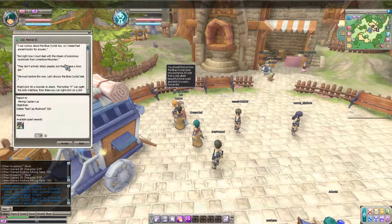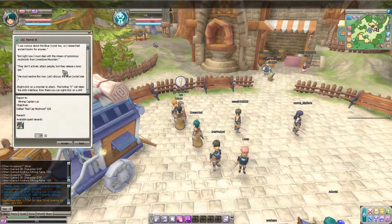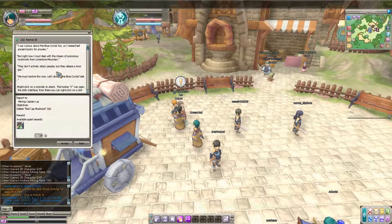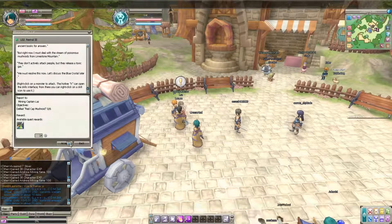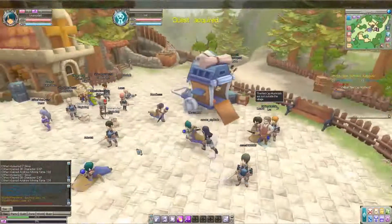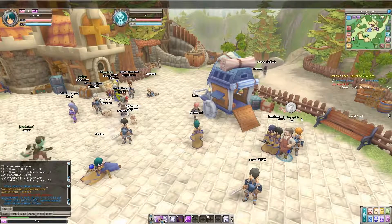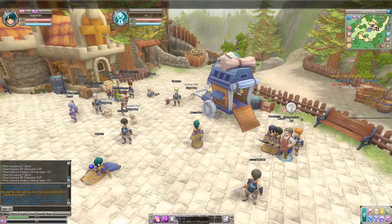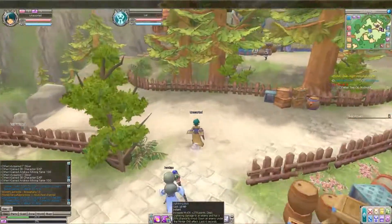Josh: 'I was curious about the blue crystal too so I researched ancient books, but right now I must deal with a stream of poisonous mushroom-roids from Limestone Mountain. They don't actively attack people but they release toxic gas — we must resolve this now.' Click to attack a monster, hotkey K to open the skill interface, right click on a skill to equip it. I already have a skill bar down here — Fire Bomb and Lightning Bolt.